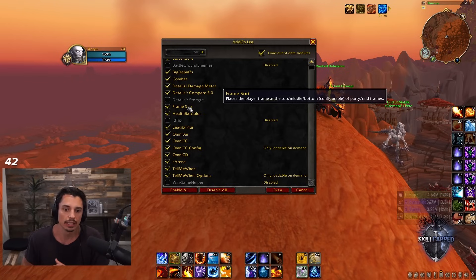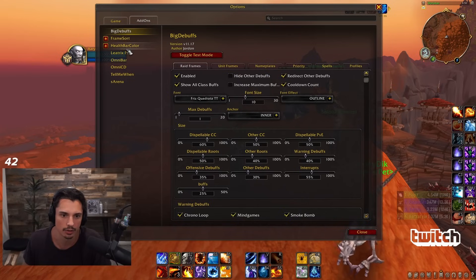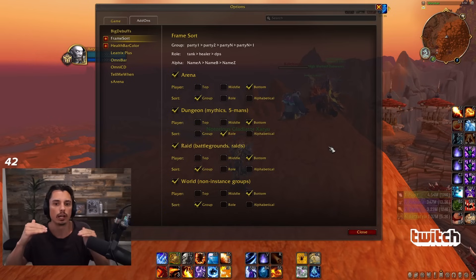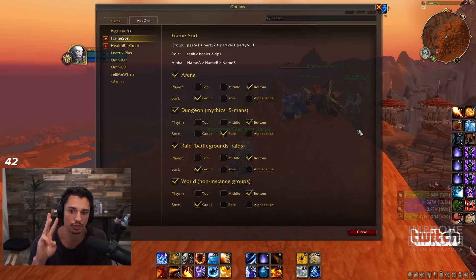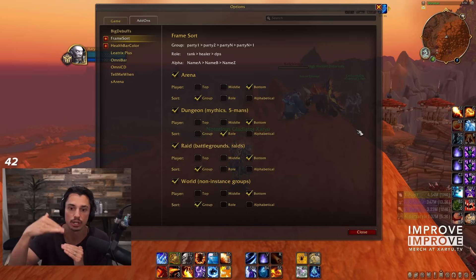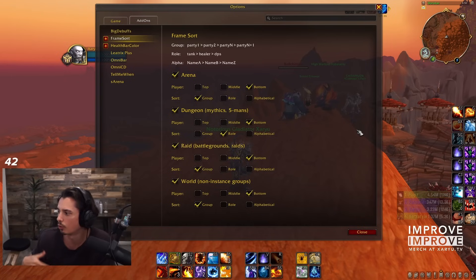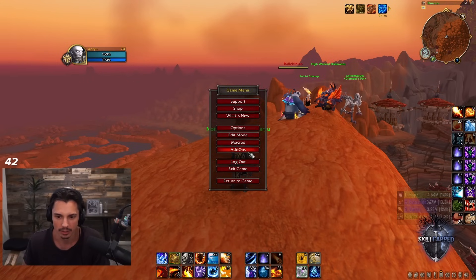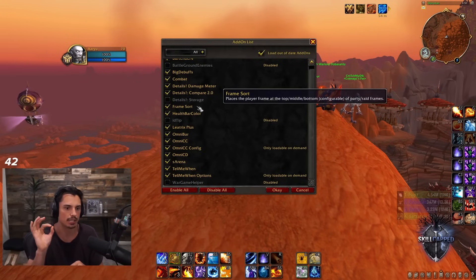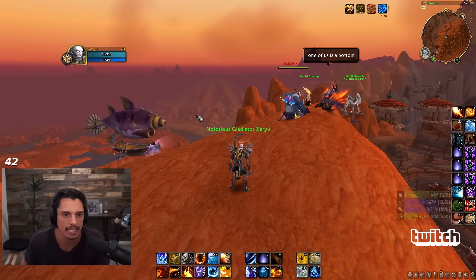Next: Frame Sort. Really good if you're a healer. Frame Sort lets you sort where you appear in the group, so in arena I can be in the top, middle, or bottom position. Every game I'm going to be at that chosen position, so it's just a matter of whether you like bottom or top. You can do the same with dungeons, raids, or world, with options to sort by group role or alphabetical. That way you never have to search for your own nameplate - it's always in the same spot.